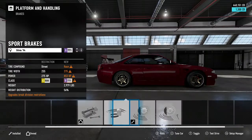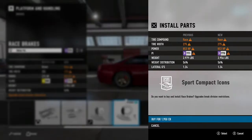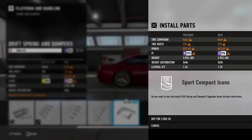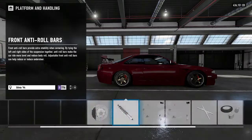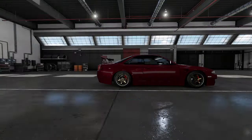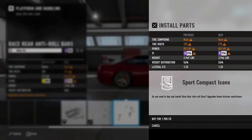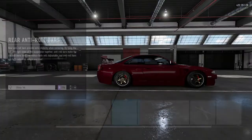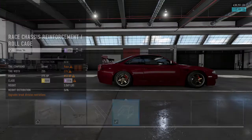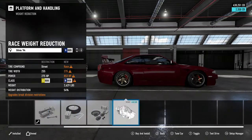The suspension — everything is getting maxed out. For your actual coilovers and stuff, you have to go with drift suspension to get all the sick angles. You need fully adjustable sway bars. Throw a cage in there just for the sick factor. And then completely gut it.